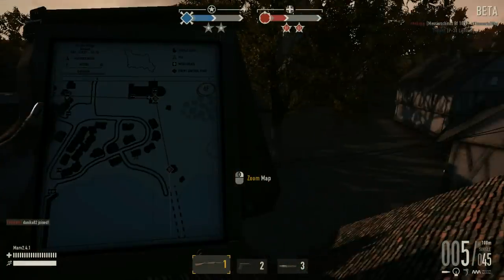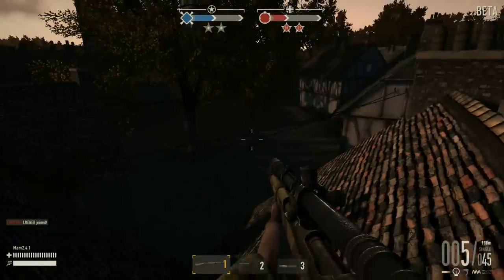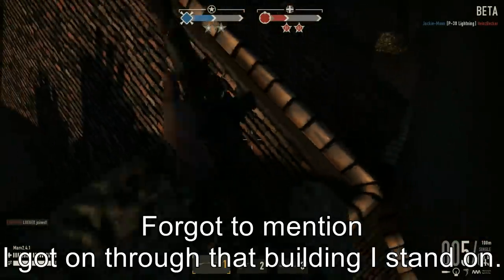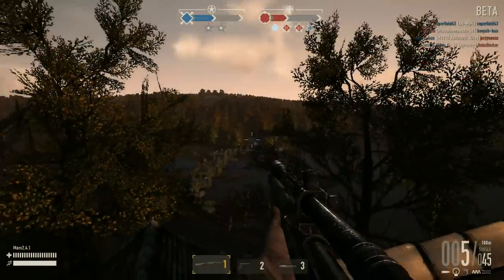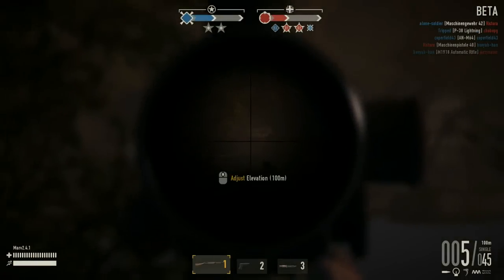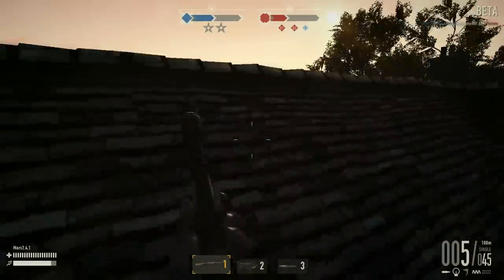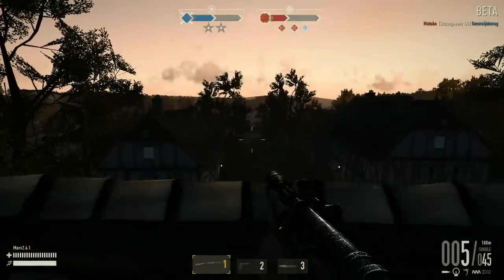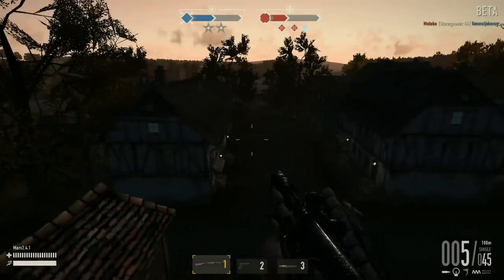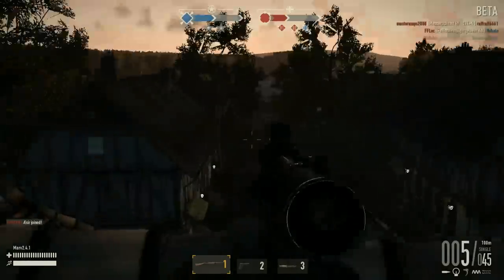We have a lot more roofs which we can access now, which is totally awesome. You can decide between facing the little area behind you or the area outside the town. You have a nice view to Beta 3 and a little bit to Charlie 3 if you want to snipe over there. From this roof you can cover this nice little alley here if someone tries to flank out to Charlie 4 or from Charlie 4.